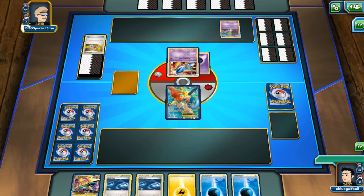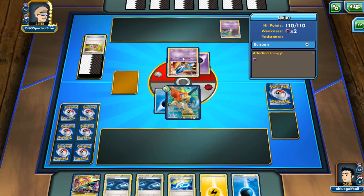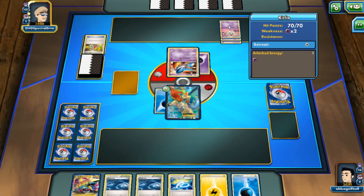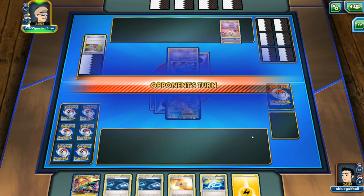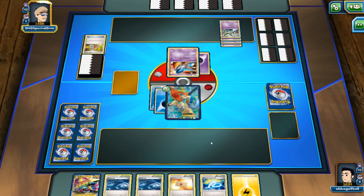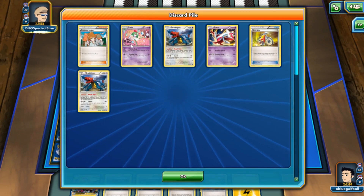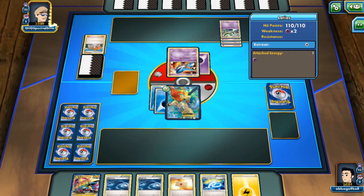Going second is not good. We'll just go ahead and end the turn. Turn three we can start putting some pressure on this Latios, hopefully drawing into something better. We drew into a Manectric Spirit Link but we don't have a Mega Manectric to work with. My opponent opted to play an Energy on the Curly — it doesn't do anything. I'll play the Professor's Letter and thin out the deck. We see a Gallade over here — we could get hit with a Powerful Storm. My opponent goes for a Juniper, discards a ton of things. We see Latios and then a Latios EX. A Gallade getting powered up is a little concerning.